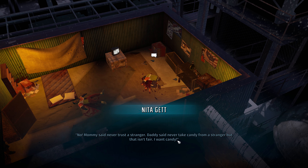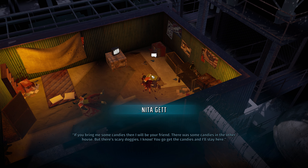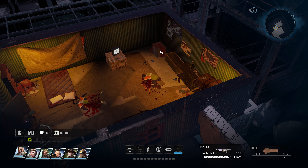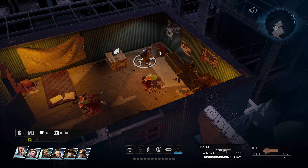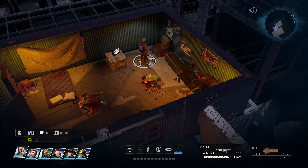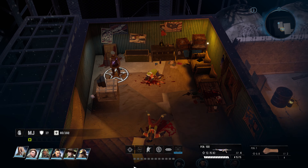We ask Nita to come with us, but she says mommy said never trust a stranger and daddy said never take candy from a stranger. But she wants candy. She says if we bring her some candies, she'll be our friend - there were some in the other house but there are scary doggies there. We find a homestead key in a container nearby - 'small, the word Gett scratched on the back.' That's probably the key to where she wants us to go.